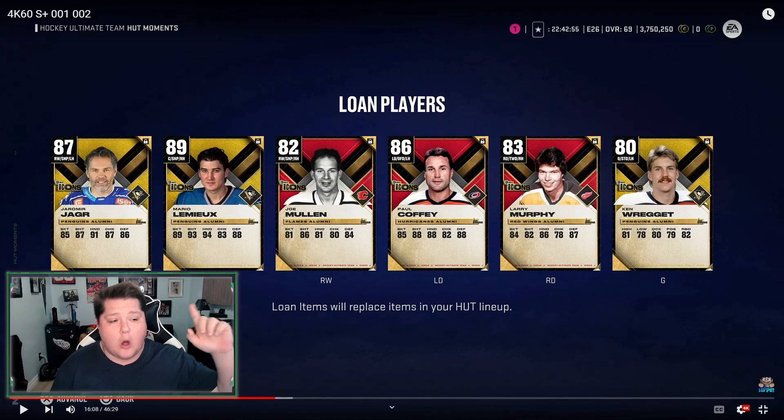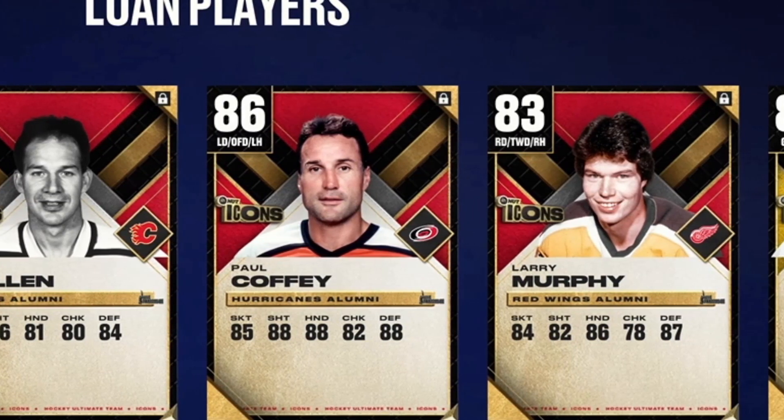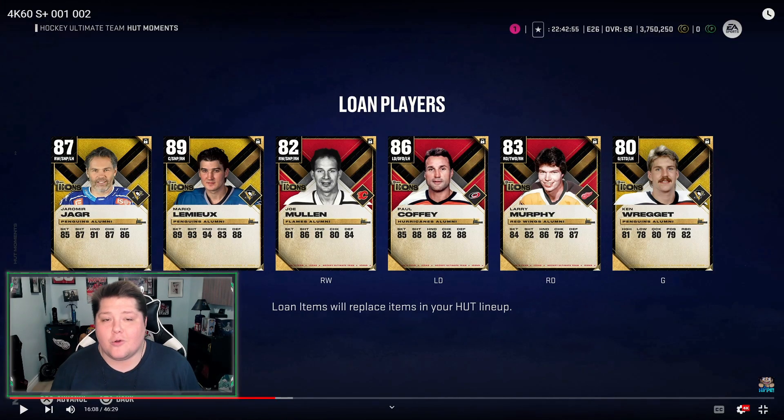While I am player locked as Mario Lemieux, I have Jaromir Jagr, Joe Mullen, Paul Coffey, Larry Murphy, and Ken Wregget on the squad. Now you can see these cards — heads up, overalls absolutely are not final.